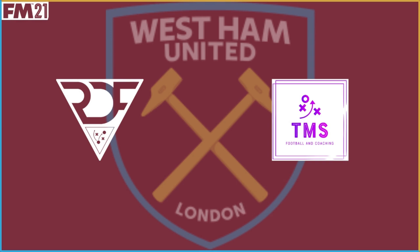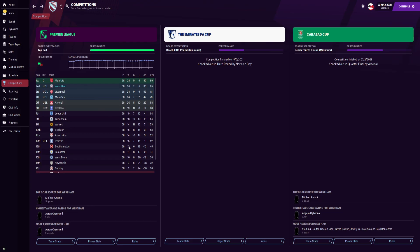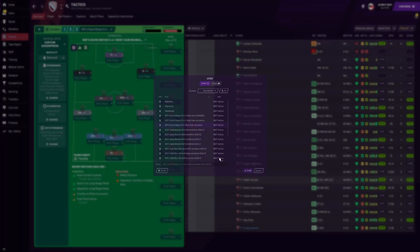So there it is — a tactical analysis of Moyes' 4-2-3-1 and West Ham in 2020-21. We are now going to check how I managed to get West Ham into the Champions League with the David Moyes 4-2-3-1 Football Manager 2021 tactic. In the Premier League, we managed to finish second, playing 38 games, winning 26, drawing 7, and losing 5. In the Emirates Cup, we got knocked out in the third round by Norwich City, and in the Carabao Cup, we got knocked out in the quarterfinals by Arsenal. We've actually got two versions of the 4-2-3-1 — a standard recreation and a more engaged version. We also have the 5-defender one, which wasn't really as effective as the 4-2-3-1, so we are going to focus on the 4-2-3-1.